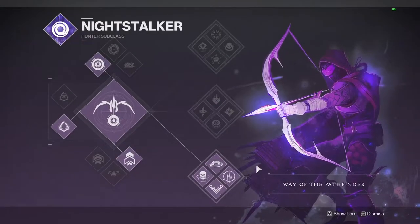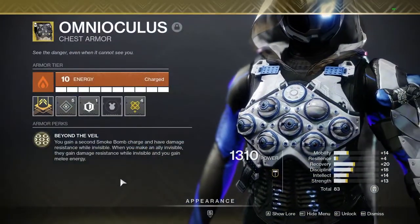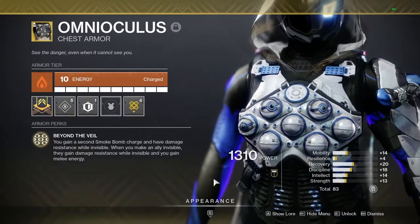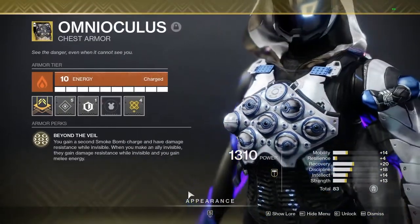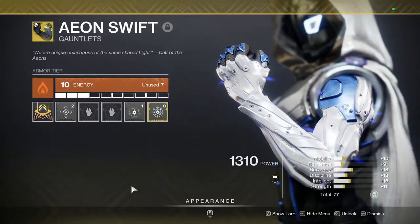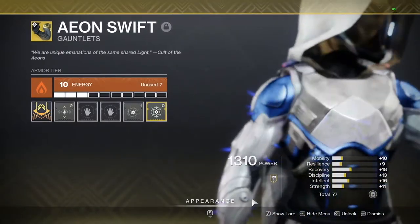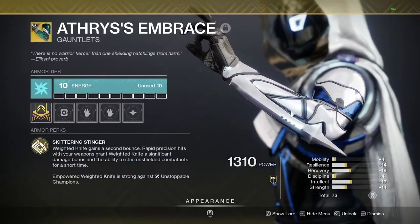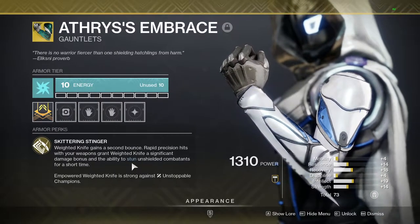As always, Hunters should use Bottom Tree Nightstalker for smokes and tether, or Revenant for crowd control. Nightstalkers will want to use the Omnioculus chest piece and focus on keeping your team invisible as much as possible, using smokes to skip difficult areas, get into better positioning, or revive teammates. Tether can shut down aggressive enemies and do some nice boss DPS. Revenant should run Aeon Swift for finisher ammo. Fakaris can work for solid DPS if you're running Anarchy, but Aeons will be better overall for your team.